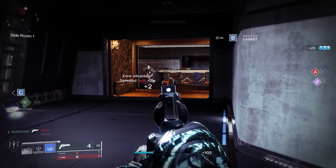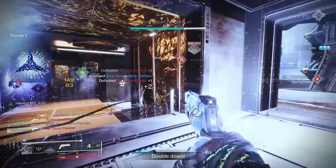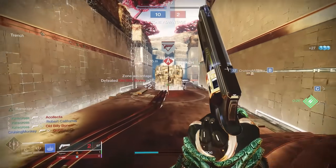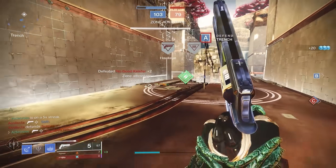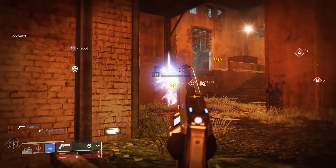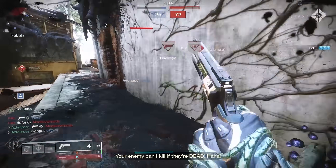It's a beautiful thing to behold. You can rock things like empowering Rifts to get a kill off, beginning the chain of Rampage stacks. Or take advantage of Whisper of Hedrons, which buffs damage substantially, allowing you to two-tap upon freezing a target with Stasis. I also found Rampage Spec to be a forgotten mod — it's so good on a 120 with Rampage, letting you hang on to that Rampage stack for an extra second per stack. It matters, and it allows for more chaining. The weapon just gets substantially deadlier with each kill.